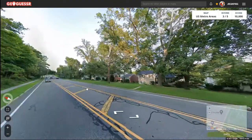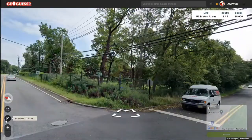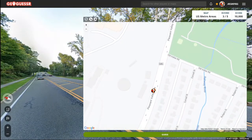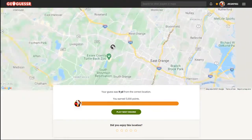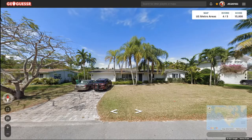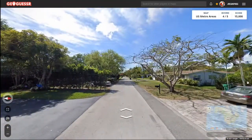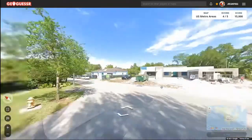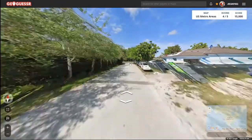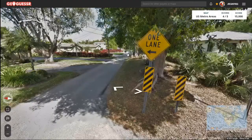We got Westminster Court here, and we don't know the name of this road yet. Alright, Wakefield. Let's take a look at some of the other cars here. Yeah, these are all looking like Alabama plates, so it looks like we are in Alabama. And we got Spanish Fort Boulevard. This is looking pretty flat, so I don't think we are in Birmingham — got to be somewhere further south, I think.